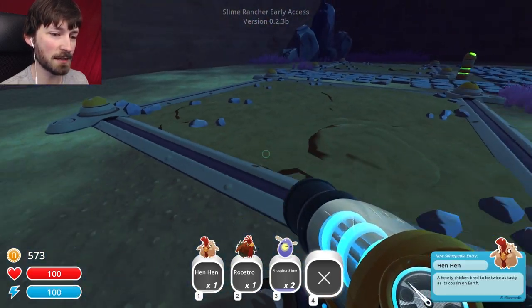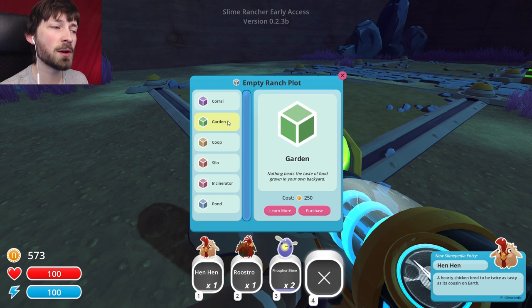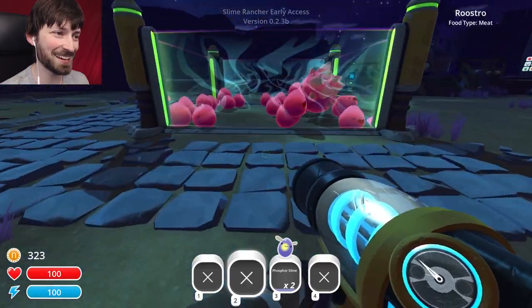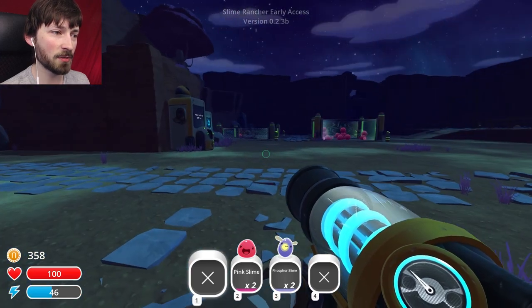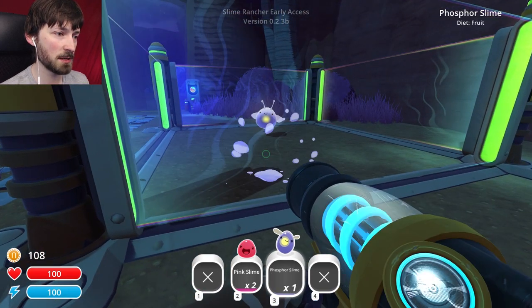Oh, chicken! I found you again — a hen hen. A hearty chicken bred to be twice as tasty. So I don't have to just make corrals — I can make gardens, coops for chickens, silos to hold things, and an incinerator to burn things. I kind of want to make a coop. Let's make a coop! And then we can put our chicken and our rooster in here. I really need to get this guy his own place. And I want to make another corral for my phosphor slimes — let's do that.